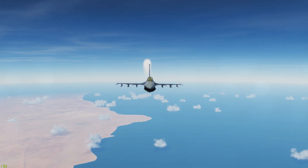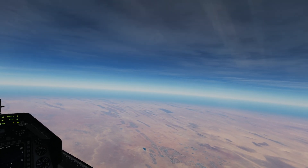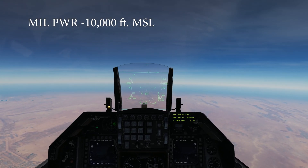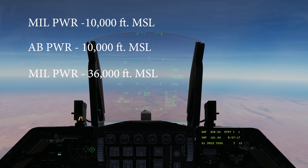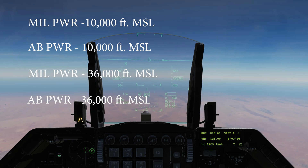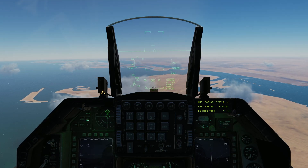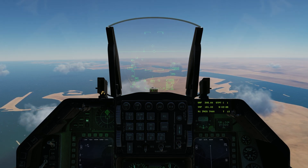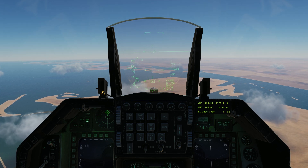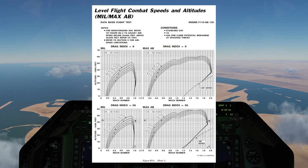For these tests, I used a clean aircraft with no external stores and 100% fuel. I've conducted four tests: mil power at 10,000 feet, afterburning power at 10,000 feet, mil power at 36,000 feet, and afterburning power at 36,000 feet. For all of these tests, I simply set the required power settings and allowed the aircraft to fly until it was unable to gain speed. The chart we are using can be found in the 1-1 Supplemental Flight Manual, Level Flight, Combat Speeds and Altitude.